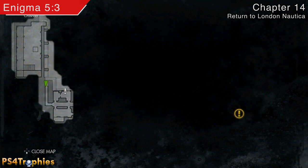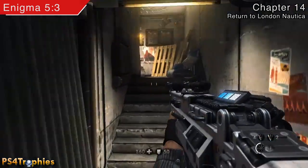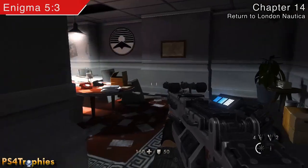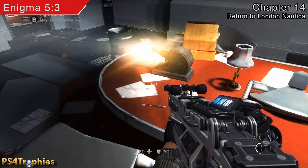Once you've dropped out of there you're going to go through this door and there's going to be two collectibles — an enigma and a gold football — in the first room to the right. The enigma is going to be right here on this table next to the projector.